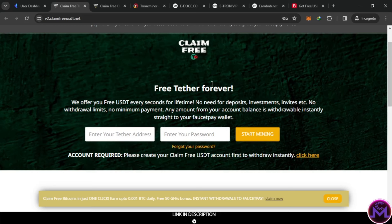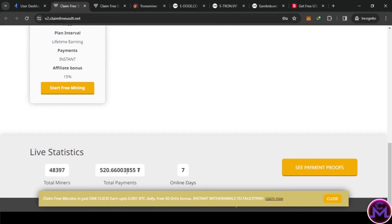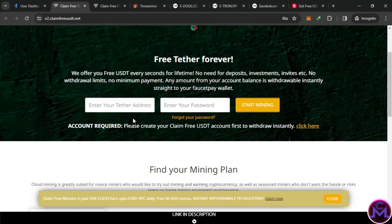This first one is the first time I'm going to share this with you — I just found it. I think it's been running about 7 days. This one gives you USDT, so just put in the wallet address of USDT from FaucetPay. All of them are FaucetPay only. Click on this, put the password, and start the mine.